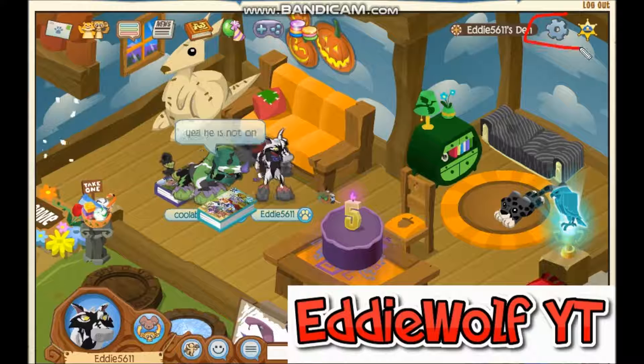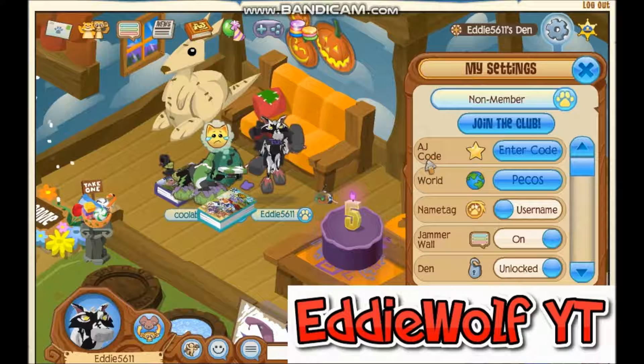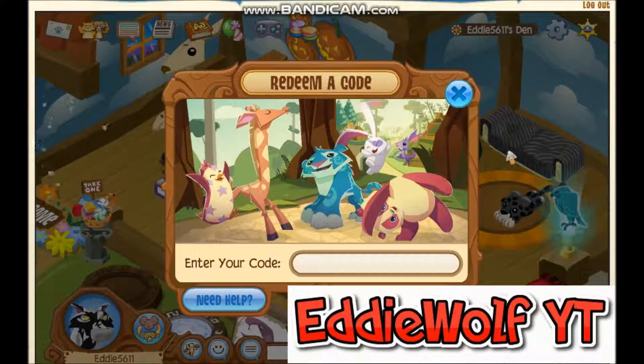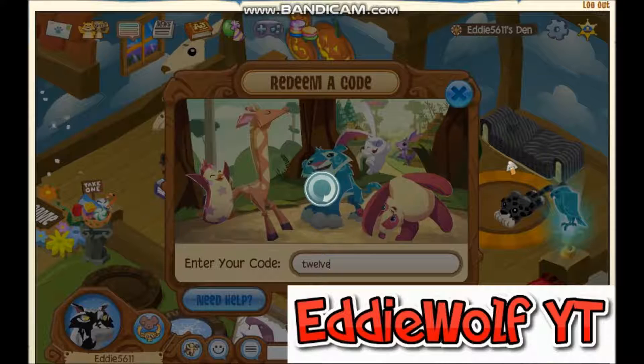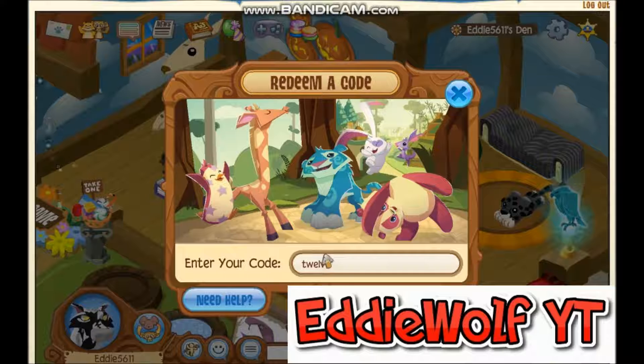So the first thing you want to do is go into the settings and find the J code right here. These are the codes as of November 2017 when I'm doing this. The first code is going to be '12'. Unfortunately I can't redeem it because I've already done it, but it will give you 1 diamond. So make sure you use that if you guys haven't already.